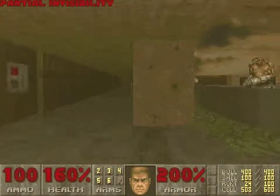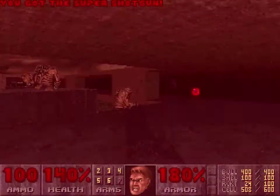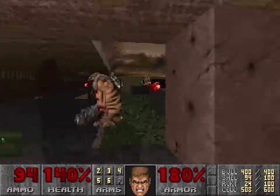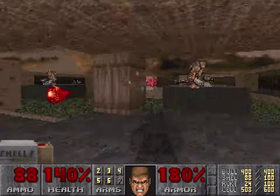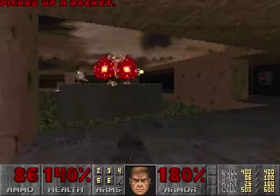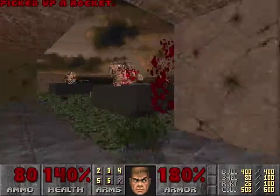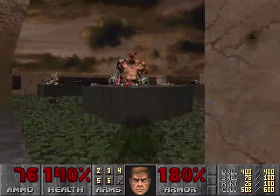These are the mancubuses, or the mancubi, and they're big tanks. They take damage and they shoot big rockets, which will go quite cockeyed when you have partial invisibility on. Also be careful with the rocket blasts — sometimes it may seem like they can go through walls, but what's happening is they're going through diagonally and kind of scraping the corners.